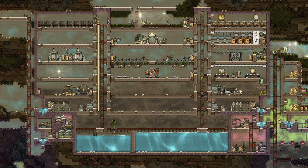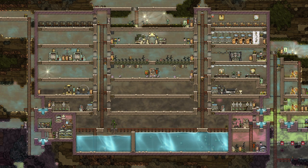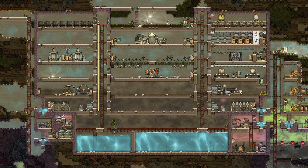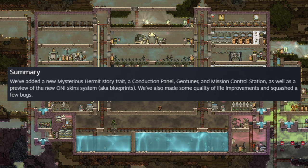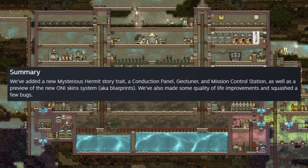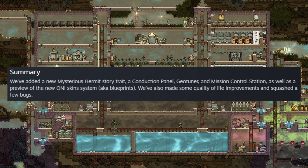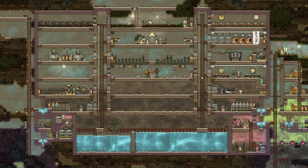Welcome to another episode of the Oxygen Not Included Beginner's Guide series. For this episode I'll be going over the newest update called Hot Shots. As a summary: they've added a new mysterious hermit story trait, a conduction panel, geotuning, the mission control station, as well as a preview of the new Oxygen Not Included skins system, also known as blueprints. They also made some quality of life improvements and dealt with some bugs.